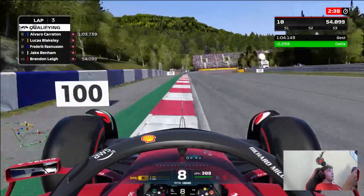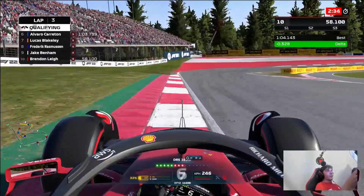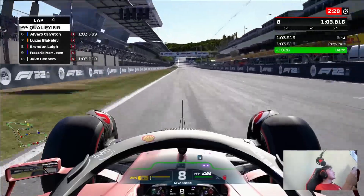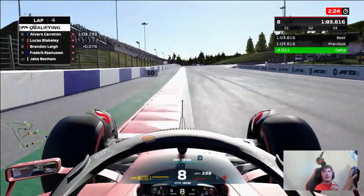Coming down to the second-to-last corner — three tenths up, down two gears. We actually hook this up pretty nicely. Through the final corner, on the power, we get a huge snap of oversteer again, which is costing us about half a tenth. So we realistically lost about a tenth to two tenths in this lap with the mistakes combined.